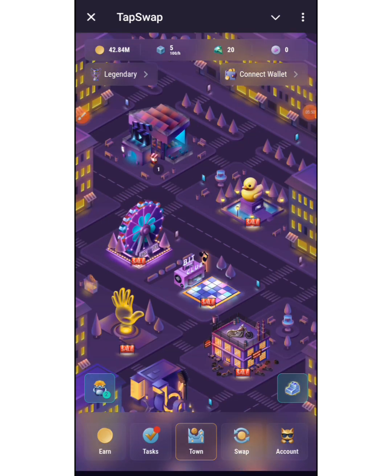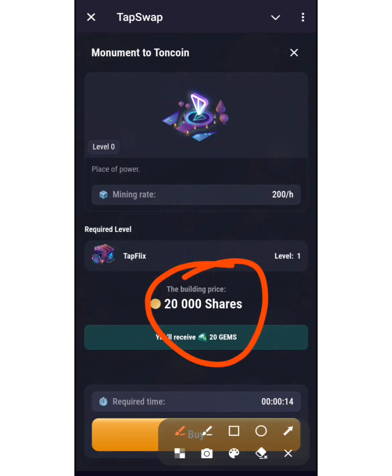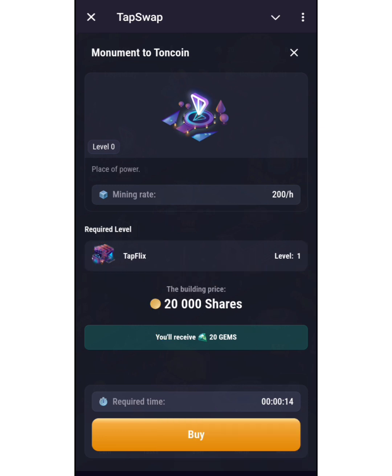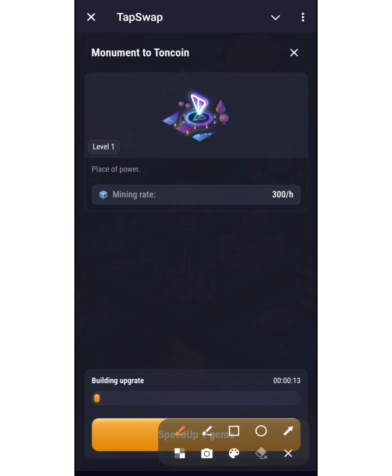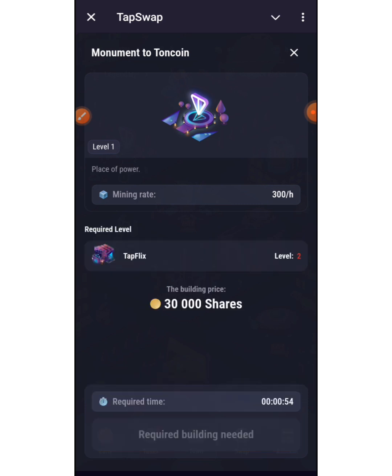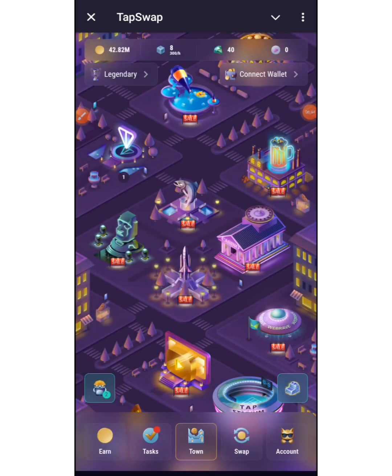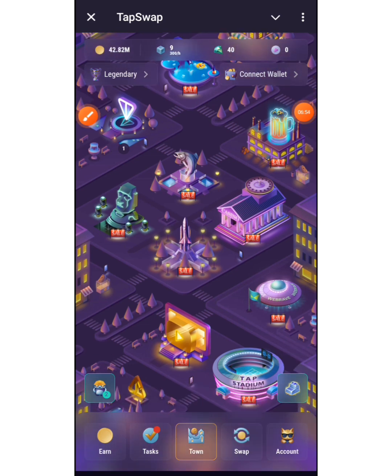I can buy this one called Monumental Tongue Coin — it requires TapFlix at level one, and my TapFlix is already at level one. I'll click buy. You can speed up with gems but it's not necessary — just wait for the countdown to exhaust and you'll receive your points. My mining rates have already increased to 300 per hour. The more you build your city, the more your energy and mining rates increase.